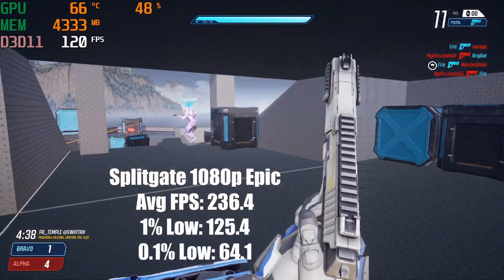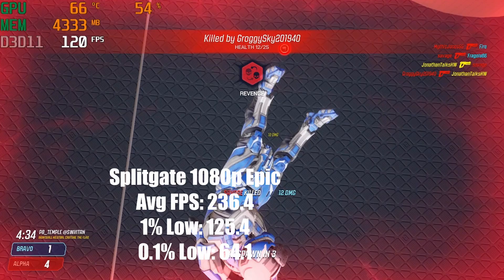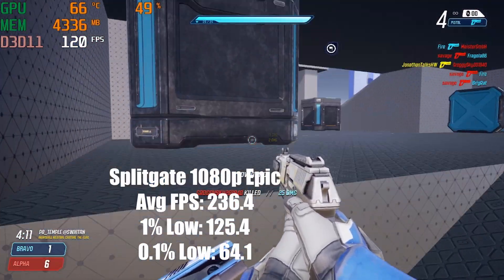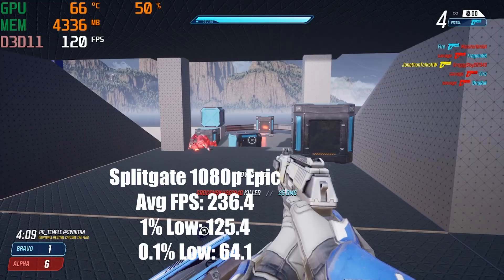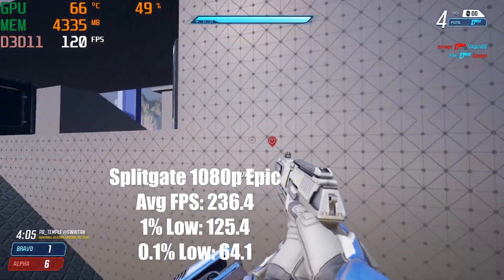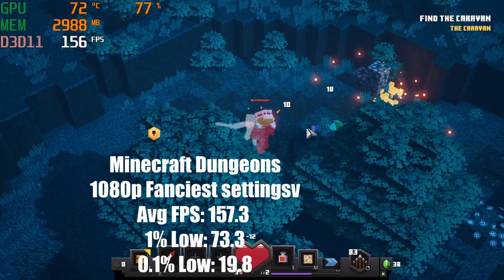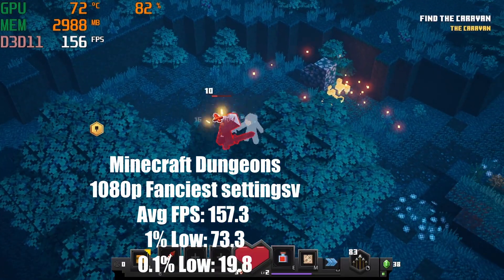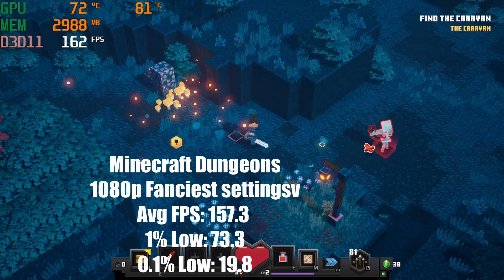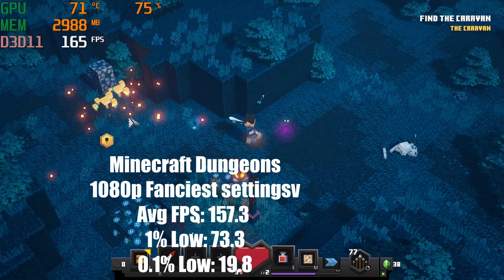Next is Splitgate at 1080p epic settings. Average FPS is 236.4, 1% lows is 125.4 FPS, and 0.1% lows is 64.1 FPS. The new game I just purchased, Minecraft Dungeons, gets 157.3 FPS average, 1% lows is 73.3 FPS, and 0.1% low is 19.8 FPS.